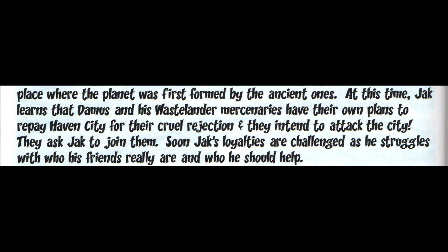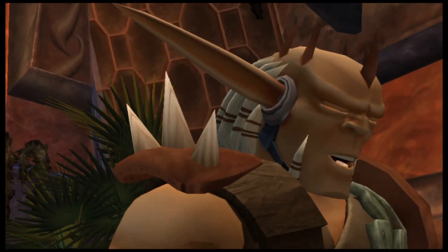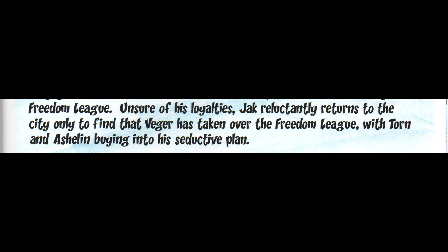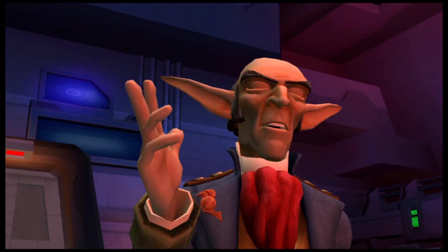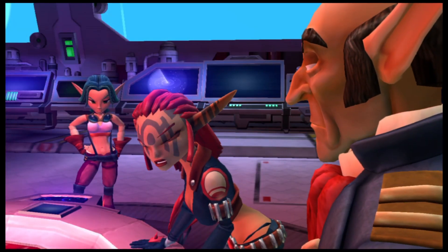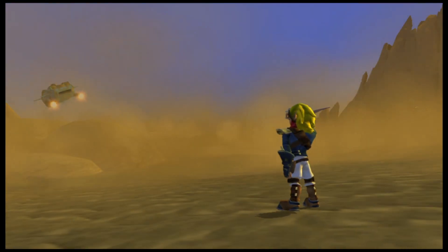It says the Wastelanders were going to attack Haven City — I'm actually glad they cut this. There was enough chaos in Haven as it was, and I like the idea of the Wastelanders as survivors whose goal is just to survive the end of the world the Daystar brings. Next it says how Veger took control of the Freedom League. I prefer this to what we got — it plays him up to be a lot more cunning and devious. Whereas in the final game, Ashlin just fires him halfway through, after Jak was already banished. Why couldn't she do that before he got banished?